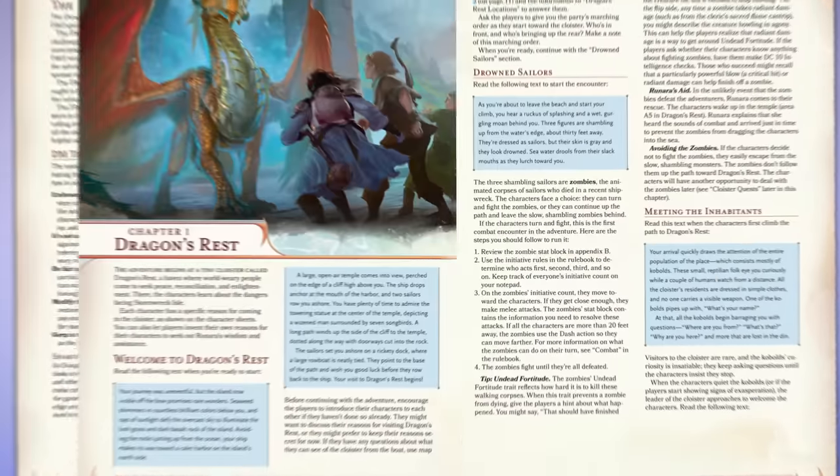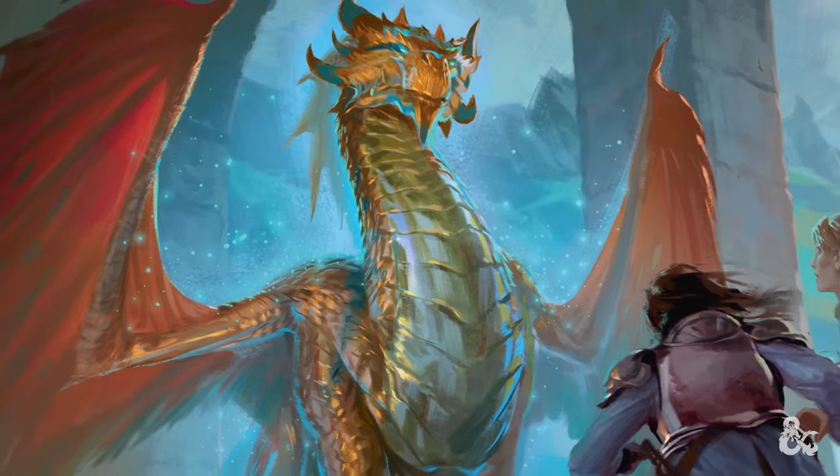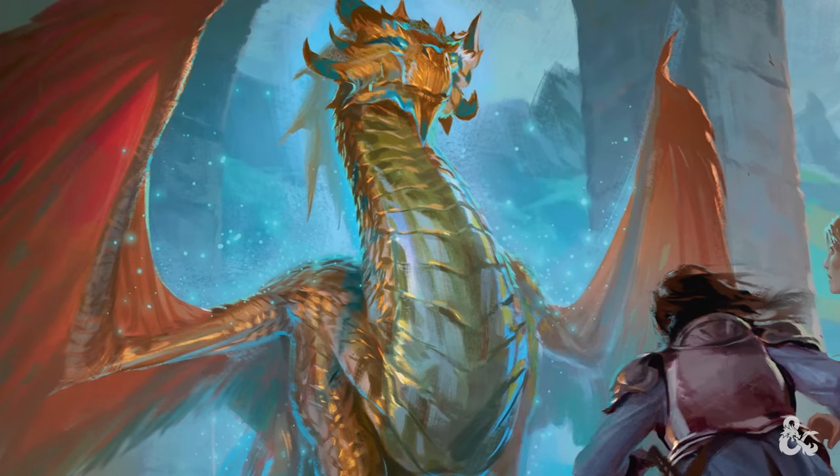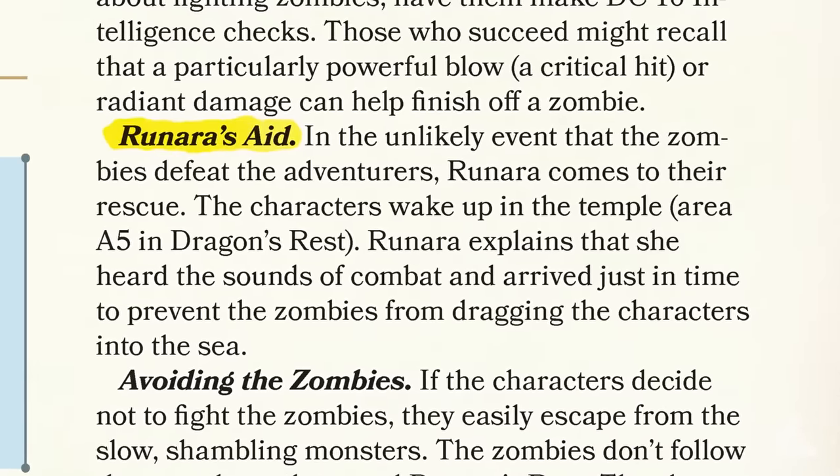Now, as with all combat encounters, there is always the chance your players won't be victorious. But the most important thing here is that everyone has fun. In Dragons of Stormwreck Isle, the players have a secret weapon — in this case, the arrival of Runara, a powerful ally who can whisk the battered party to safety, as detailed under Runara's aid in the adventure book.